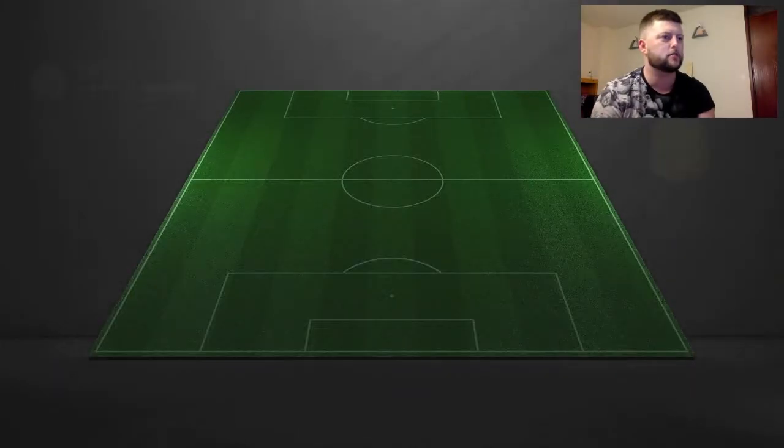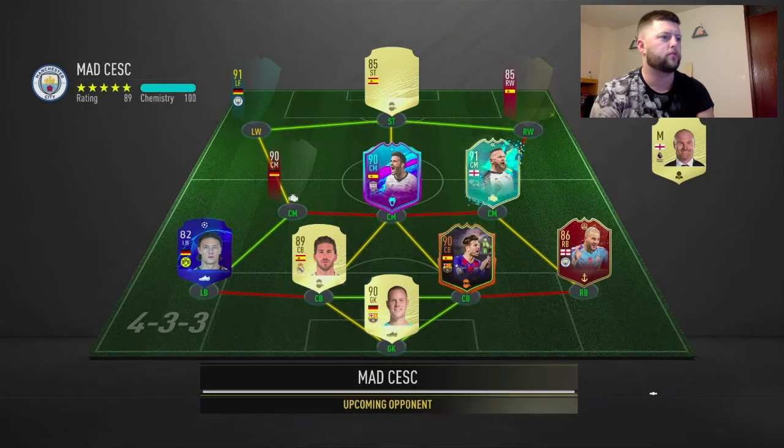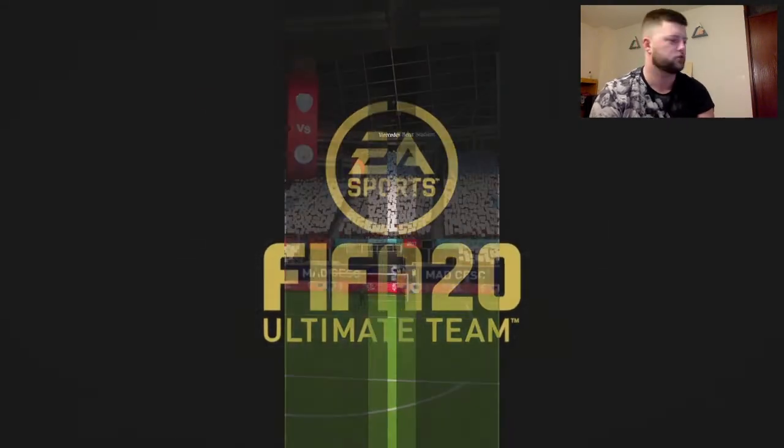Jumping into the next match, we are coming up against — 85, 90, 91 — so we've got Rooney, David Villa, Werner, Rodri, Sane, Triore, Pique. It's a good team. I love that Rooney card, honestly. I'm trying to figure a way to get him into the squad because he is just absolutely gorgeous.